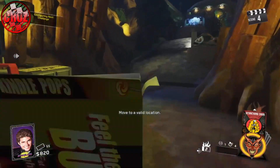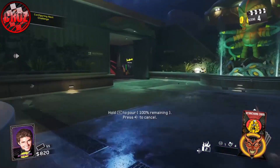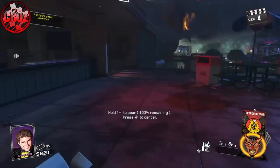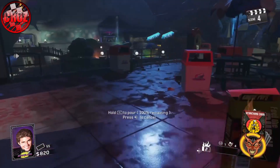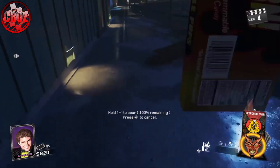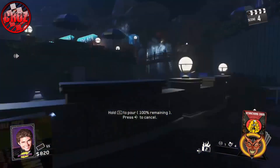Once you've done that, head all the way to this area. Once you're here, get your zombie to come up here with you. Once your zombies are up here, get them to fall down here with you. This glitch is pretty easy to be honest.